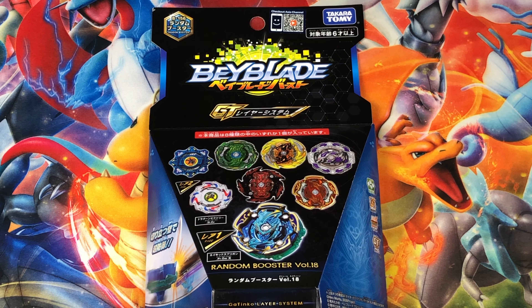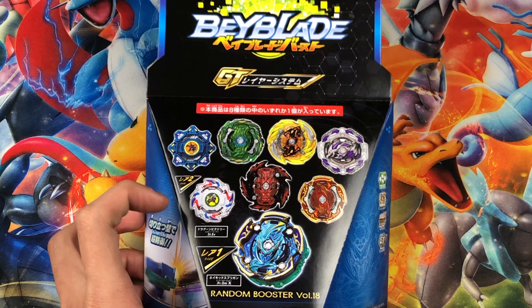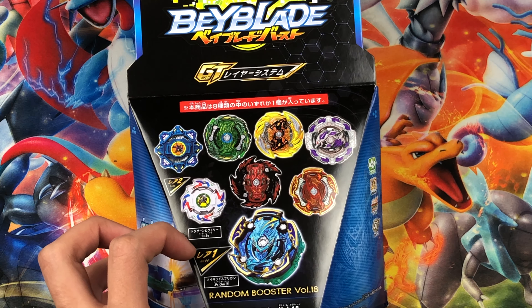What's up everybody, Way of the Bay here. Today I'm going over the B-156 Random Booster Volume 18. I'm going to cover each beyblade in a separate video, and today's video is based on Naked Spriggan. In this set there are eight beyblades and two prize bays: Dragoon Victory and Naked Spriggan.